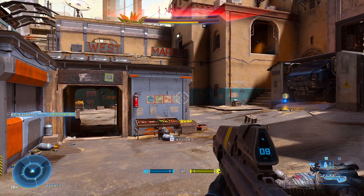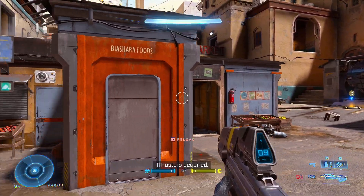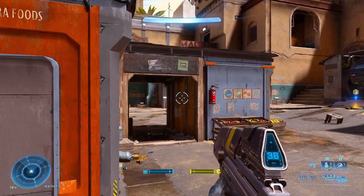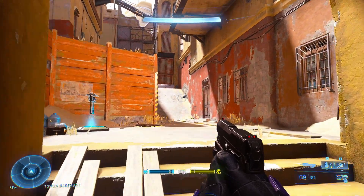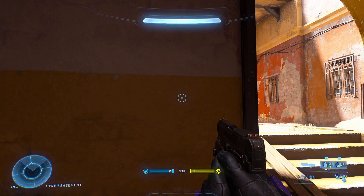Notice how I shot at the bot's body and then went for the headshot — that's how you should be going for kills. That way you'll be able to get some damage on their shields, break them, and then go for the kill. If you enjoyed this tips video, make sure to watch my other Halo Infinite tips video that gives you 5 tips to improve instantly in Halo Infinite.